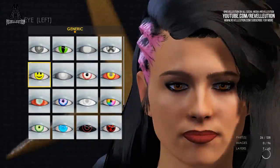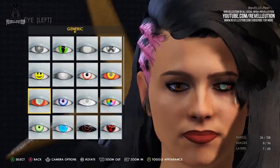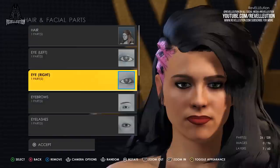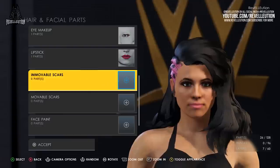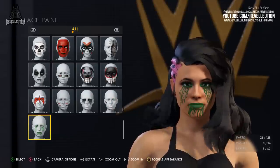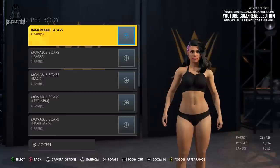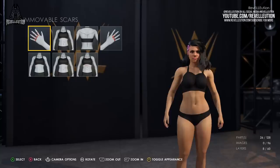Once you're done with the hair, you can alter your eye colour and eye design, with a variety of options including emoji eyes, teeth eyes and biohazard eyes, and the ability to customise our colours on individual eyes. From here, we can customise our eyebrows, eyelashes and lipstick, which I decided to once again pair with a pink and black theming. There's also the ability to apply movable and immovable scars, which include cuts, slashes and scars, as well as applying face paint and face tattoos. You can also apply scars and tattoos to the upper and lower body of your superstar, which include the back and hands of your creation.